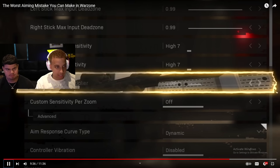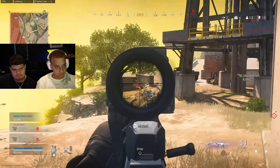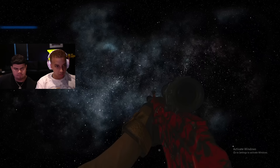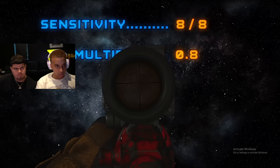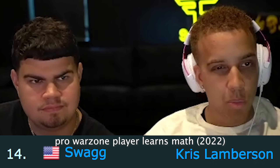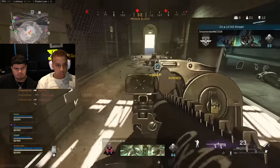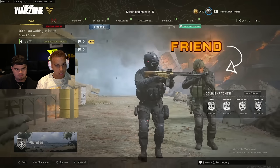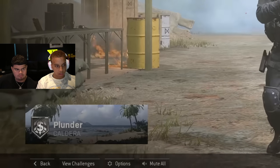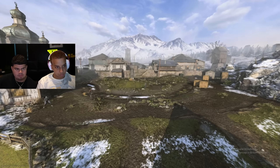Now that sensitivity is dialed in, you also need good tracking, and this is where the ADS multiplier comes into play. I play on about 0.85 — I haven't touched it since the game came out. When you aim down sights, the multiplier kicks in and adjusts your sensitivity by its value, so if you're playing 10-10 with a 0.8 multiplier, when you ADS your sensitivity effectively becomes 8. To find the right value, you need to get into a lot of gunfights — you can use custom games or drop into hot spots like Prison on Rebirth.